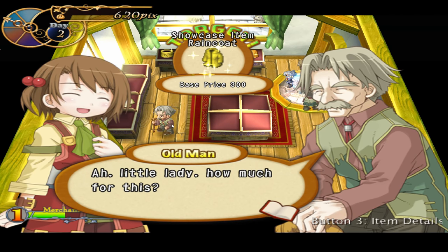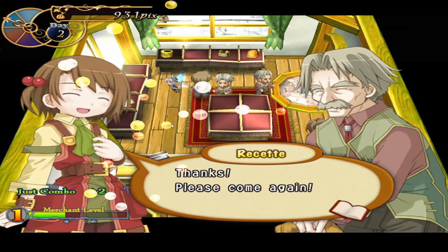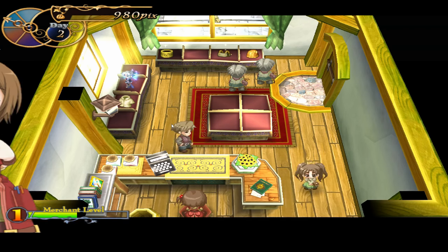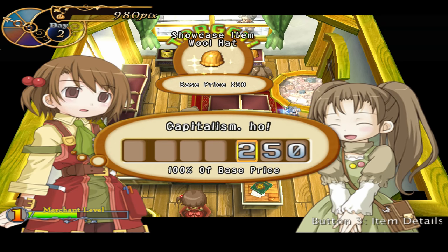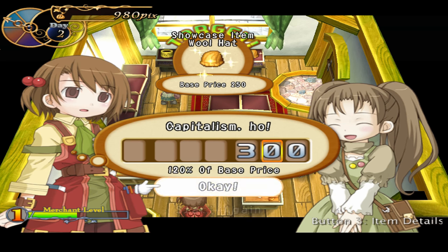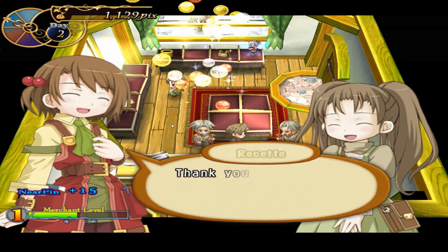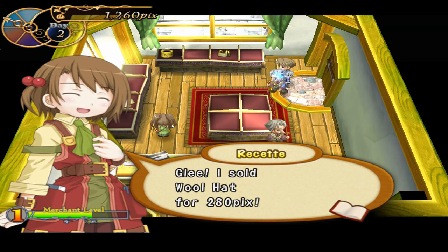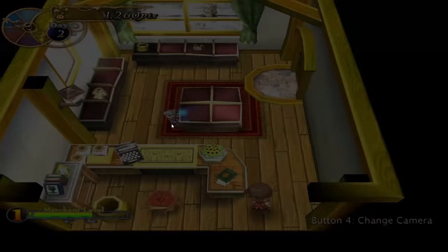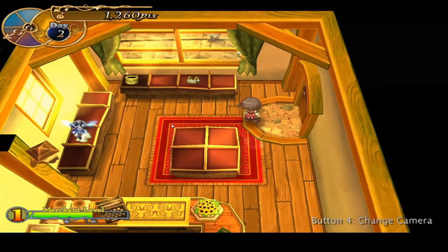Raincoat — 300 base price, higher base price items. Let's go 360. There we go. A customer is haggling me down — let's give her a little discount, 112. Sometimes they'll press you for it, and different customers only have so much money on their person. We're getting down to the dregs here, so I think it's time we go out to get more. Going out to go shopping does take more time — but the game is pointing me to something else. The game is not just running your store and haggling with people.